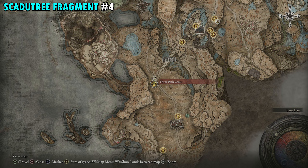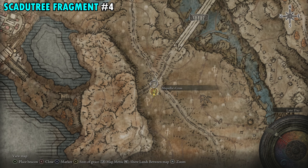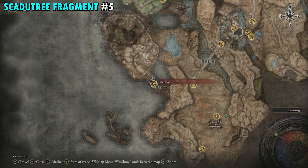Fragment 4 is found over by the Three Path Cross Site of Grace. This one is really easy to spot as it's going to be right next to the cross. Just fast travel there, and the item beside the cross is your next fragment.